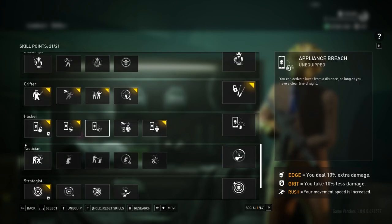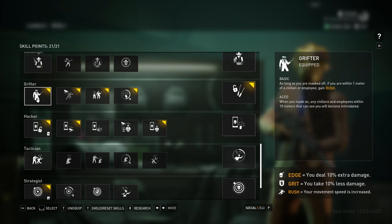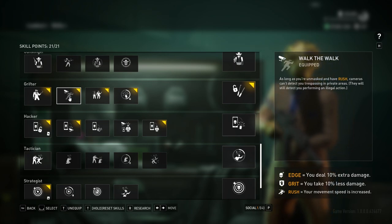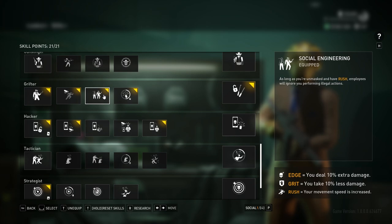Grifter and Hacker are super important trees. Grifter: as long as you're unmasked within one meter of a civilian or employee, you gain Rush. This is great for maps where you don't mask up. It also pairs with the next couple of perks. Walk the Walk: as long as you're unmasked and have Rush, cameras can't detect you trespassing in private areas. This is fantastic for Golden Shark — if you can get to the second floor without putting your mask on, you can freely run around and complete all objectives; cameras don't care, civilians don't care. Also, Social Engineering: as long as you're unmasked and have Rush, employees will ignore you performing illegal actions. This is great for maps like Dirty Ice — it allows you to rob the entirety of the front room without putting your mask on, so long as you loop the proper cameras and watch the single guard.